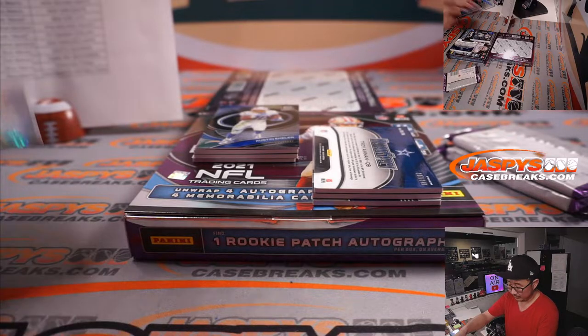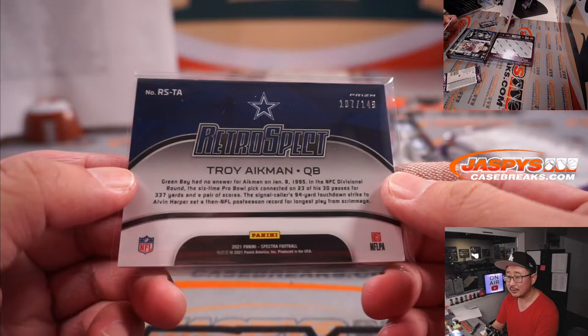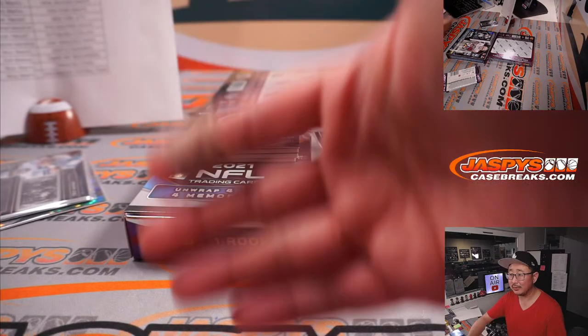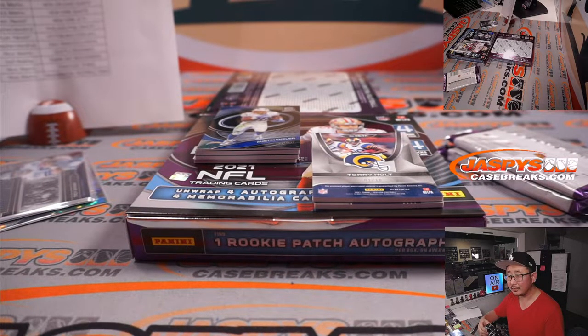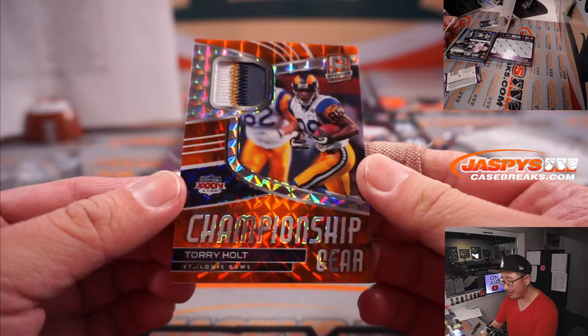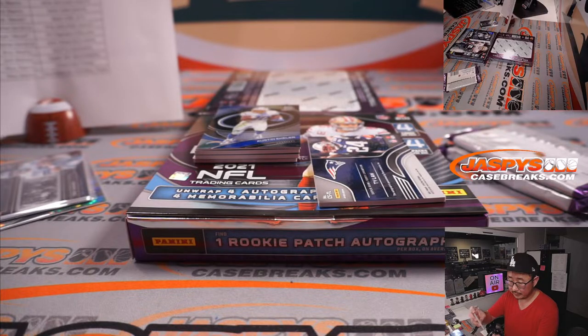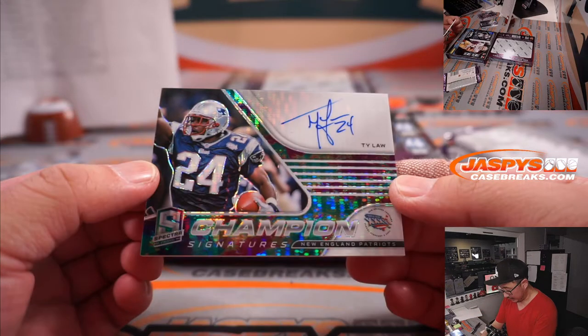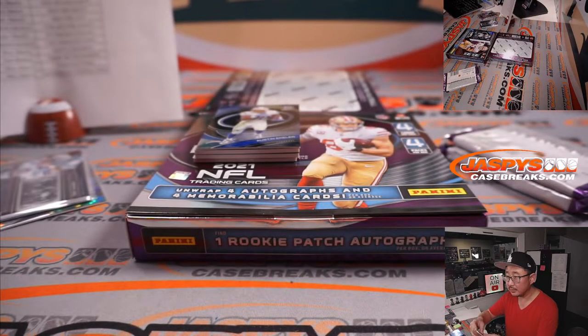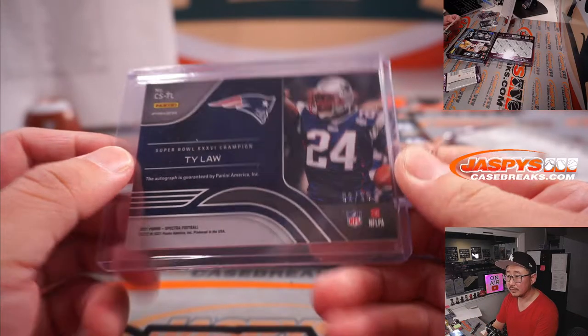We got Stefan Gilmore to 99. We got Troy Aikman Retrospect for Dallas to 1.49. In the championship gear, Torrey Holt, 1 out of 10. Got Ty Law, Champion Signatures, out of 25.